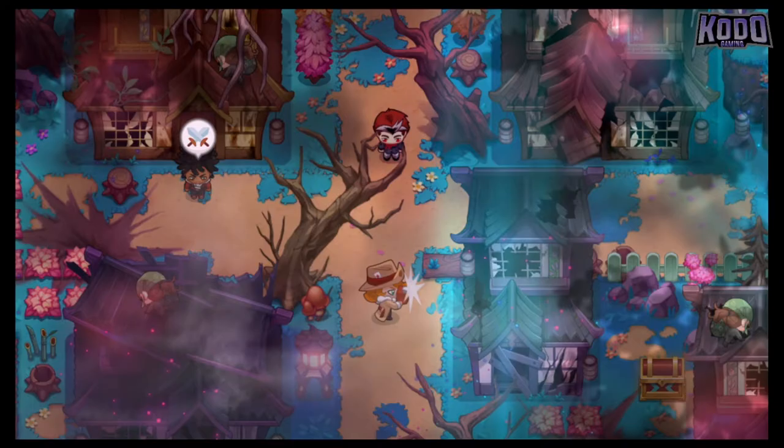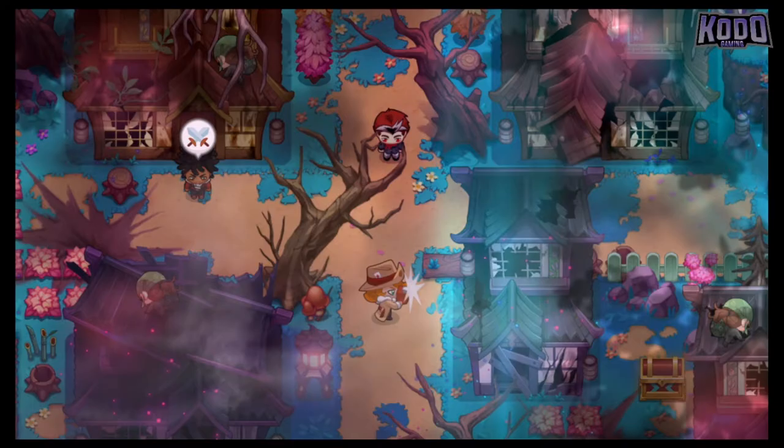We're going to head down in this next panel, one more page. And you're going to see a chest that popped up over here. Once you open that up, there you go — there's your running shoes. You'll be able to flee from battle 100% of the time.